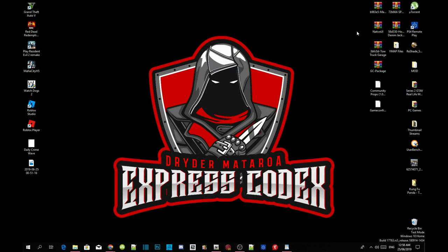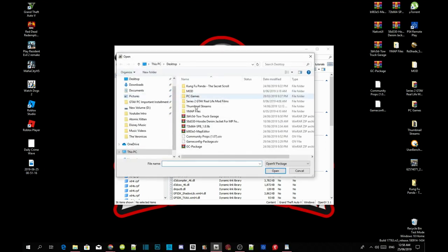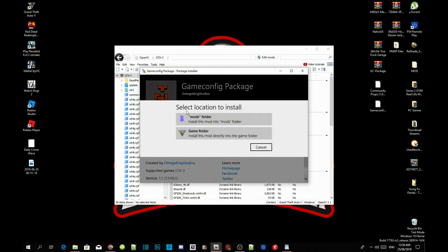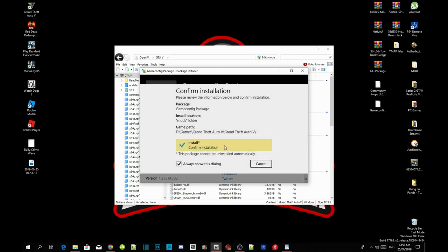Open up OpenIV, go to Tools, then Package Installer. Select gameconfig package.oiv and open that file. Click Install, then install it into your mods folder, and then confirm the installation.